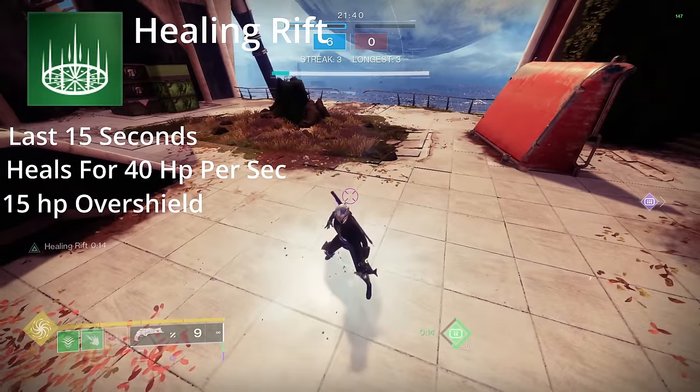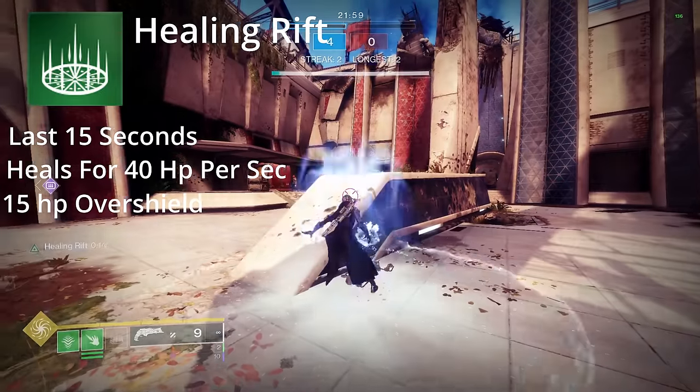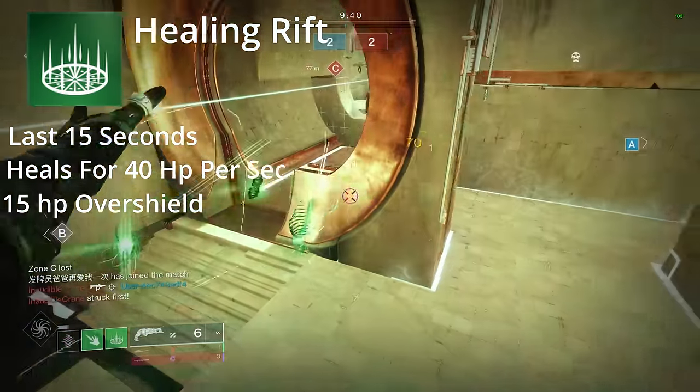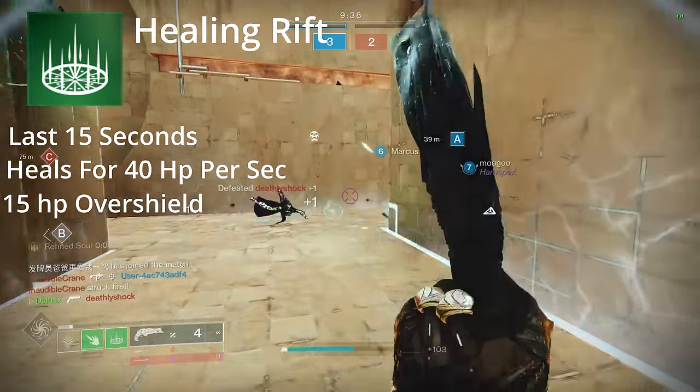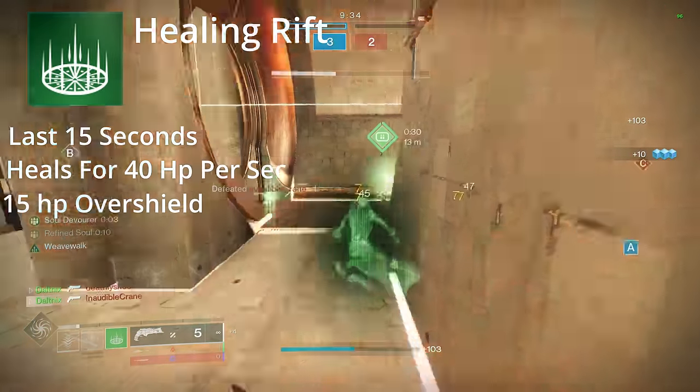Let's start off with the basics first. You're going to want to run a Healing Rift. Healing Rifts last 15 seconds, heal you for 40 HP per second, and when you're already at full HP it will give you 3 HP per second and it can go up to 15 HP. Not the greatest overshield in the world, but it's still great for overall sustain in PvP.